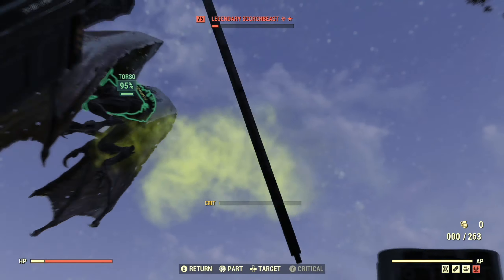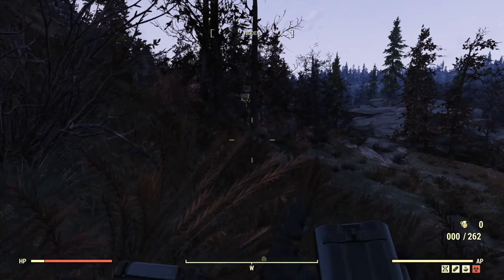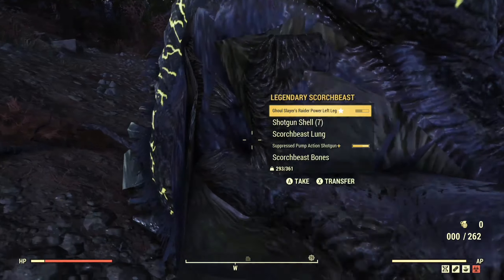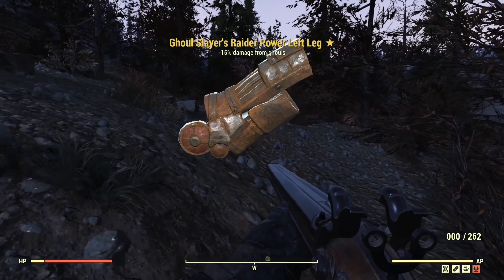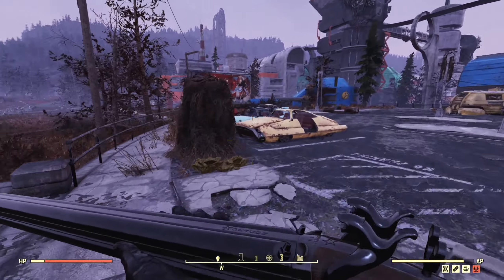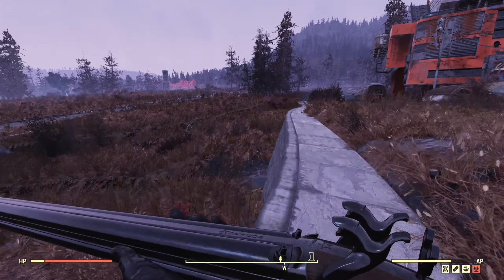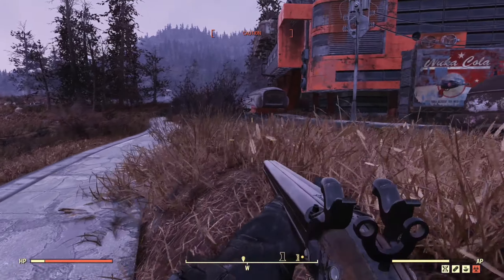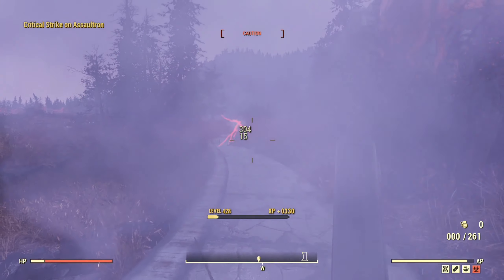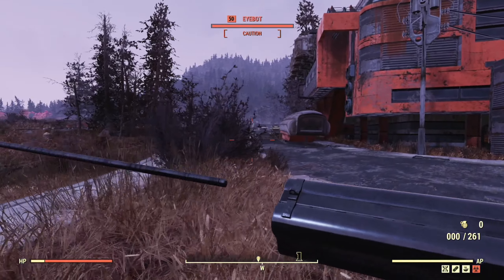The Scorched Beast would be dead very quickly if it didn't take 10 seconds to reload this thing. There's a nice chunk of health off. We have another Critical saved up — the VATS Critical is doing its job. The Executioner's effect, once again, is not a factor. We'll stay on the torso — one shot should do it. One Scorched Beast down. That was much more challenging than it usually is, but the weapon itself is doing just fine. The Executioner's effect is just fairly useless so far.